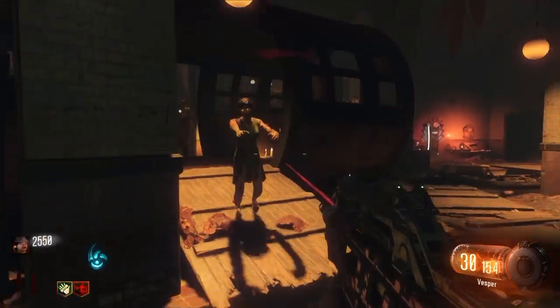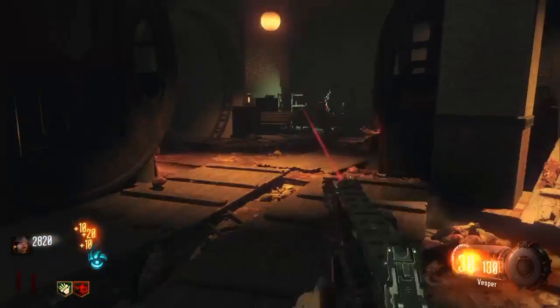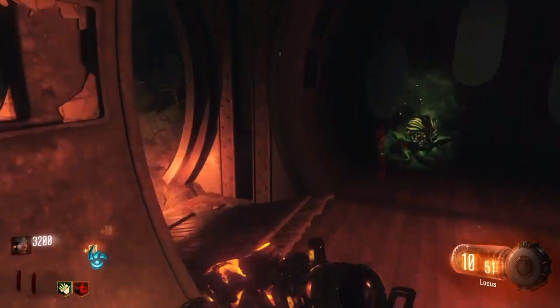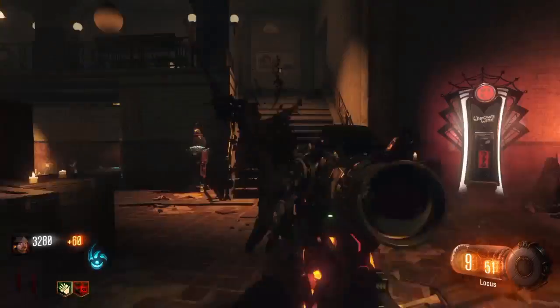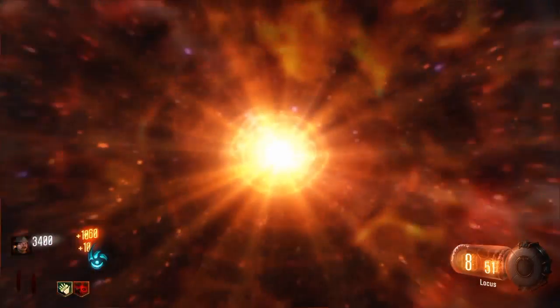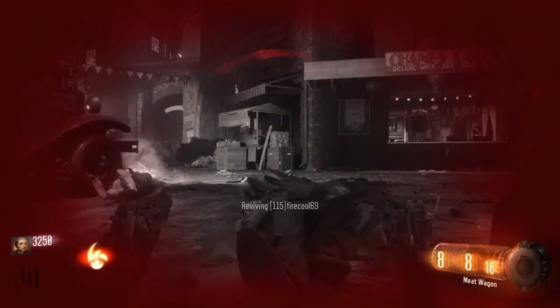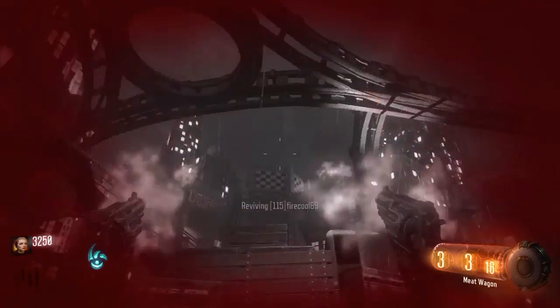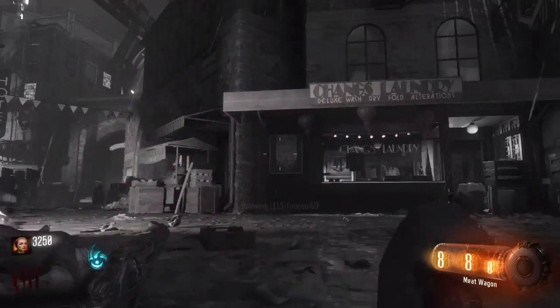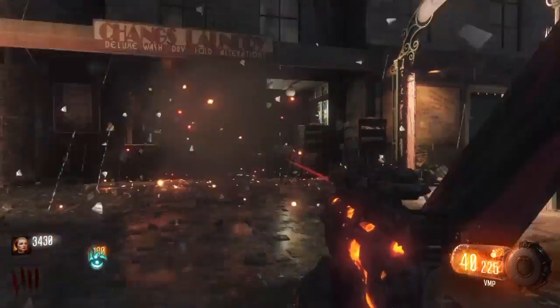Let's get right into number 1. Number 1 is Juggernog. I'm showing you an example of how much damage you take without Jug, and then with Jug. I'll go down to show the difference — I'll take a Quick Revive just in case.